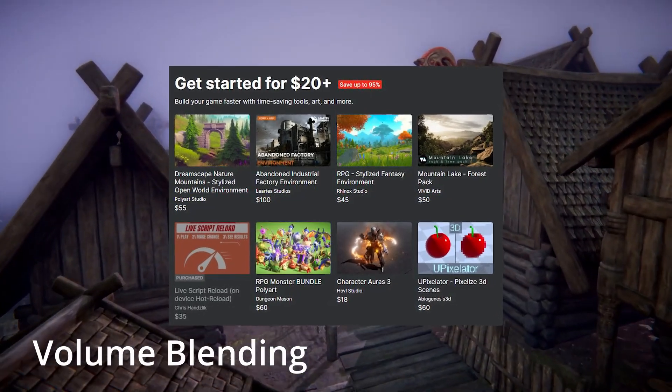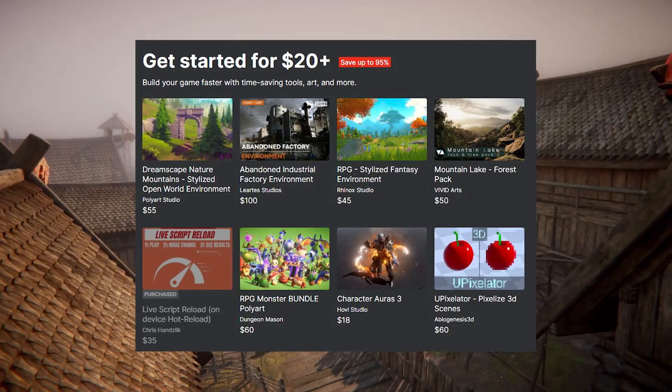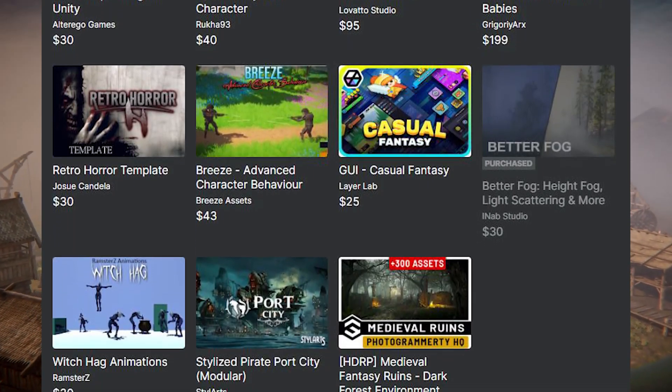So we've got two tiers: one at $20 and one at $23. The first tier for $20 has 8 different assets and tier 2 has 15 different assets, so if you combine the two, each one is worth a dollar.